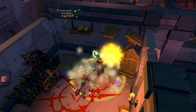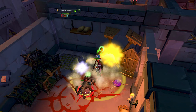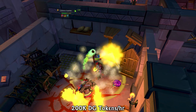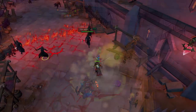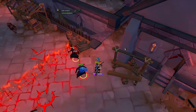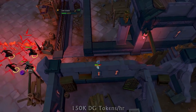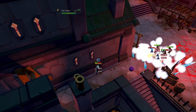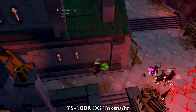Of course this isn't required — you can simply use the safe spot and take it easy. So how many tokens can you expect per hour? If you do a run in 1.5 minutes, which is really only going to be high level players, you'll be getting 200,000 Dungeoneering tokens per hour. If you can do it in 2 minutes, you'll get 150,000 Dungeoneering tokens per hour, which is still very, very good. Using a budget setup with a Sun Spear and some Subjugation armor took me anywhere from 3 to 4 minutes per run, which is 75 to 100,000 Dungeoneering tokens per hour.